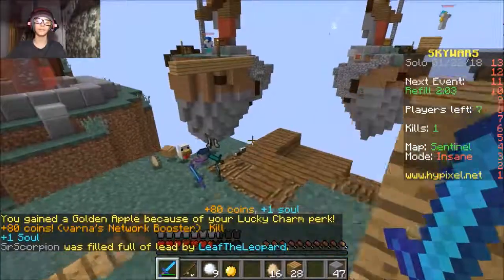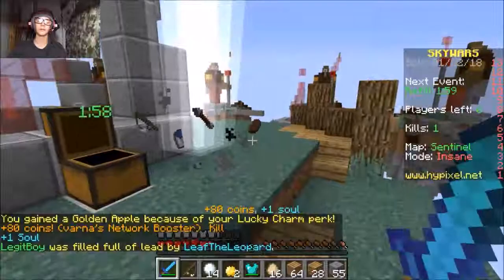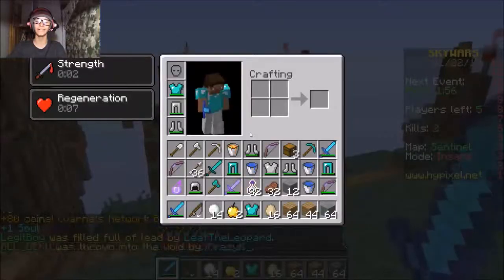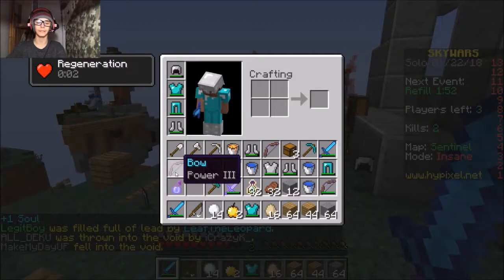Hi friend. I gotta try and click slowly too. Hi friend. I like how I'm winning anyway. Plot twist — you don't need to be good to win Skywars. I know, no one expected that.